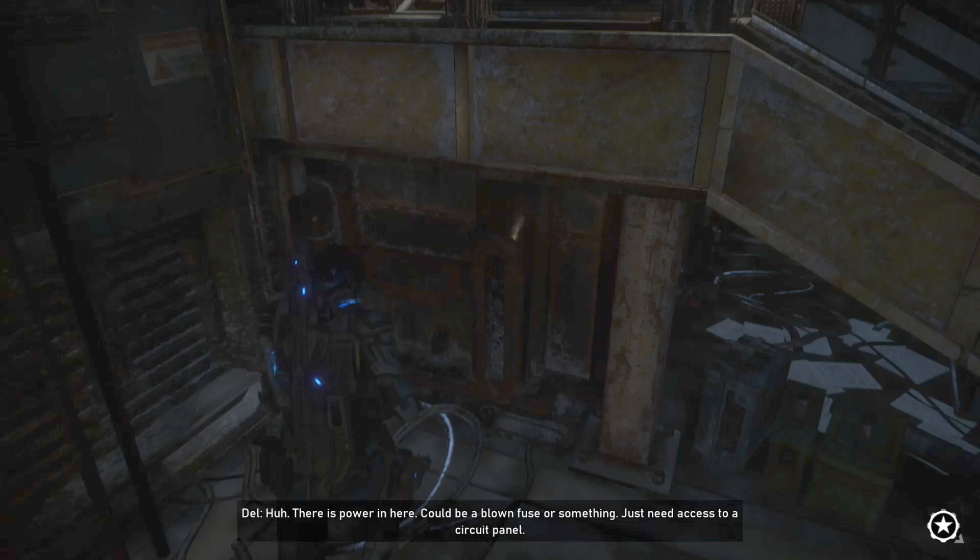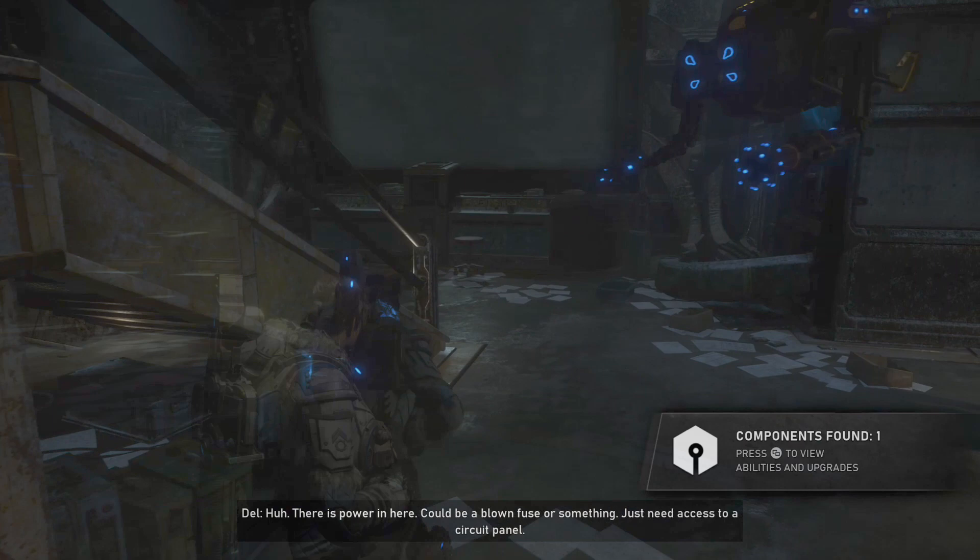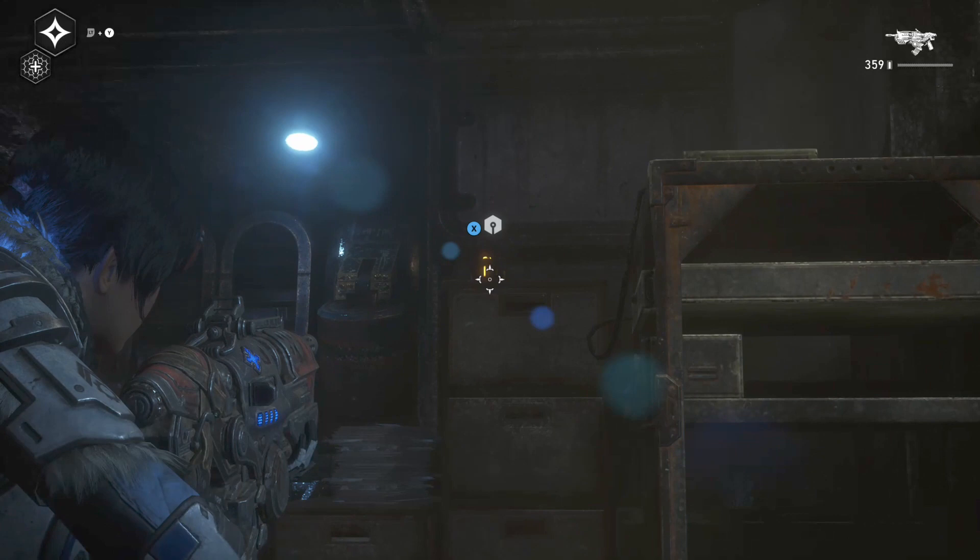After you've activated the comm tower, go through the door and immediately look right and you'll find your next component. You'll need to send Jack to grab that one off of the file cabinet.